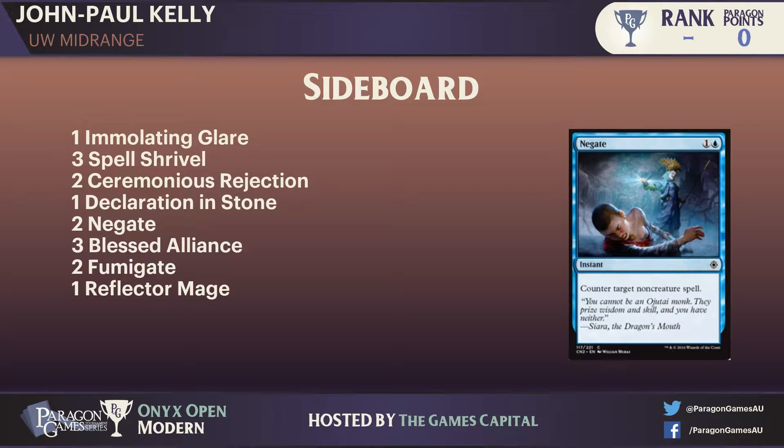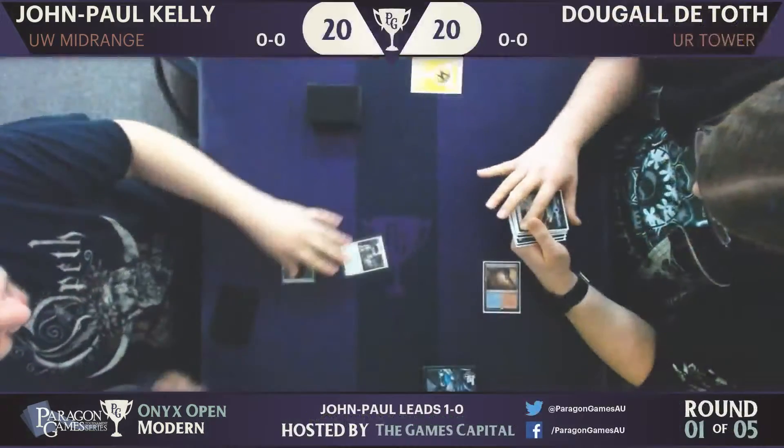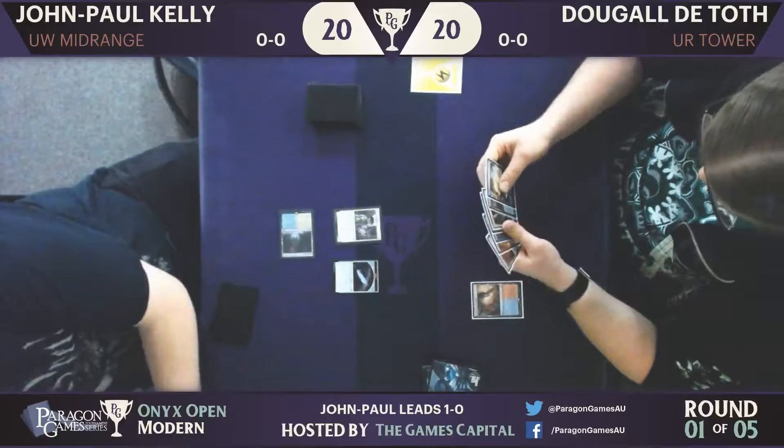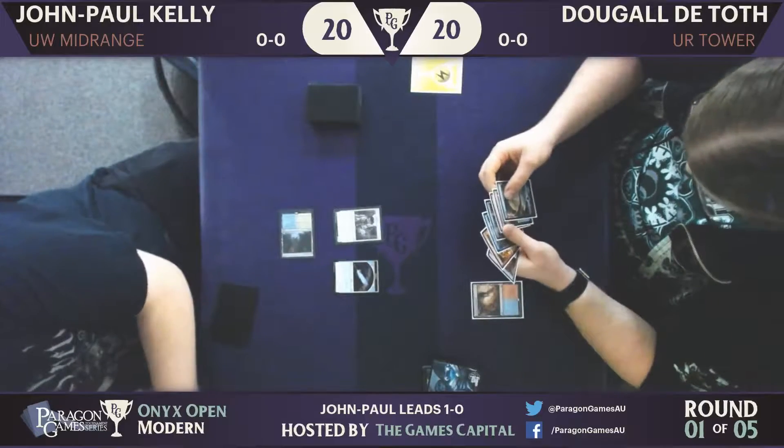In general, John Paul's deck is trying to be pretty aggressive, especially in this matchup — it is definitely the aggressor. He'd just want to stay on that plan and move in. It looks like the players have started, so we'll jump over. Dougal led with a Fumarole, and JP once again with that fantastic Thraben Inspector.